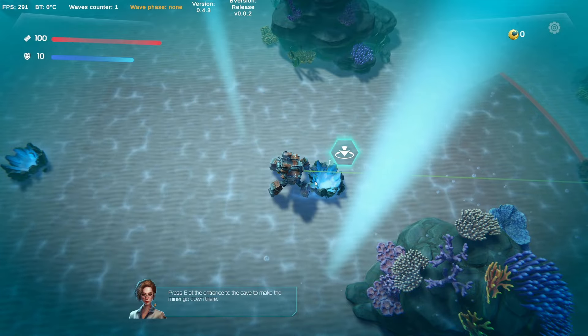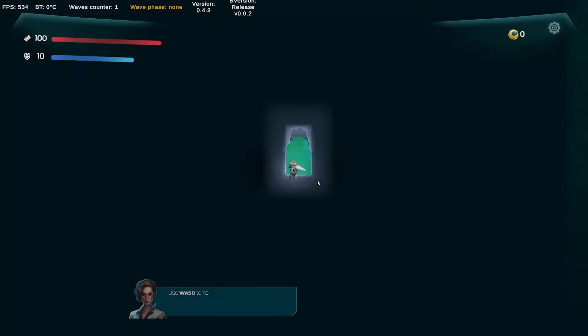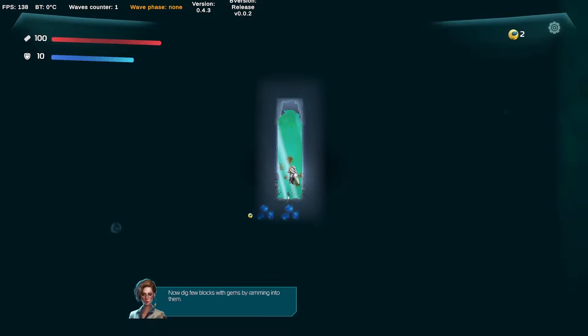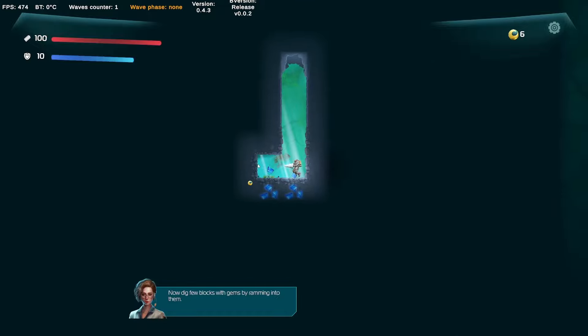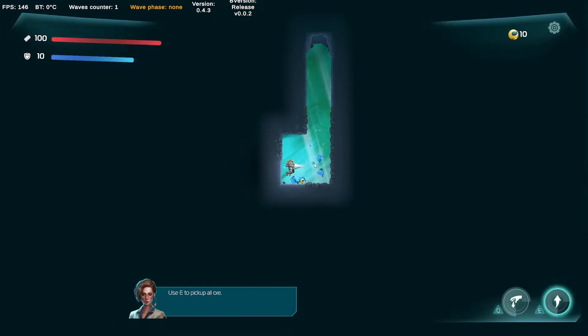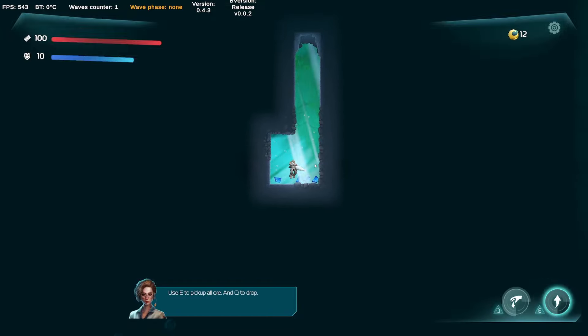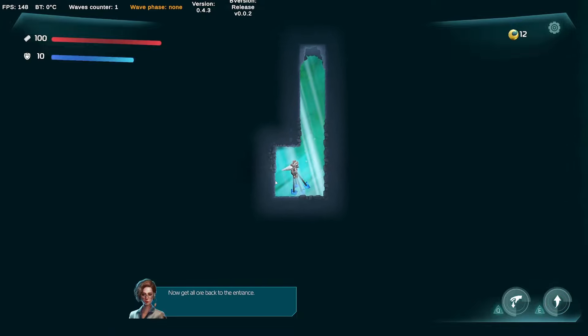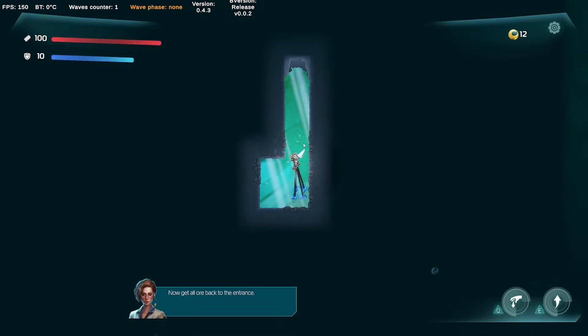Press E at the entrance to the cave to make the miner go down. Use WASD to navigate inside the cave. Now dig for big blocks by ramming into them, then use E to pick them all up. You can press E multiple times, or maybe hold down to grab as many as you can — I think that works better.